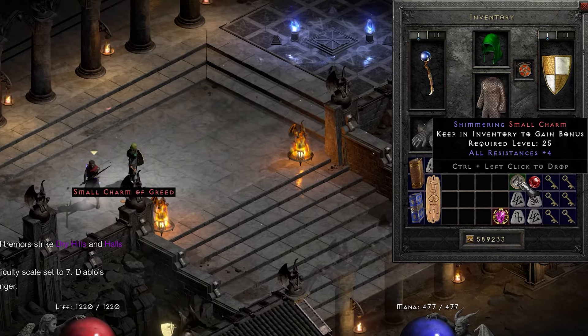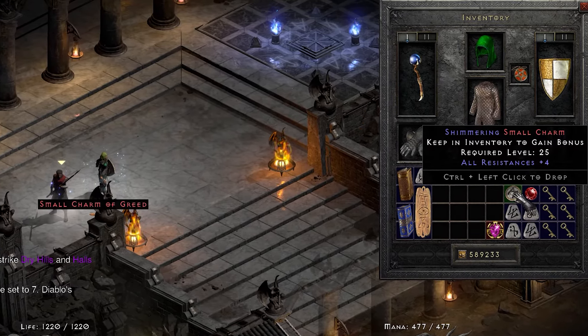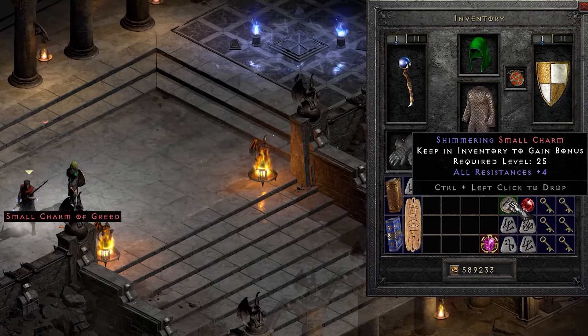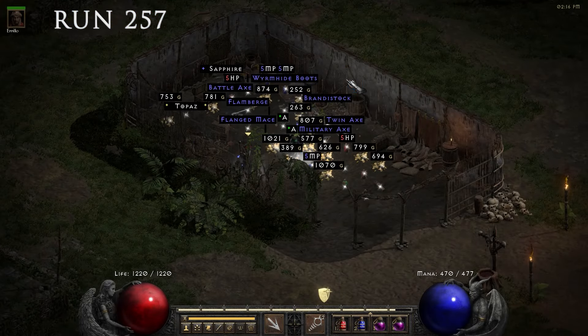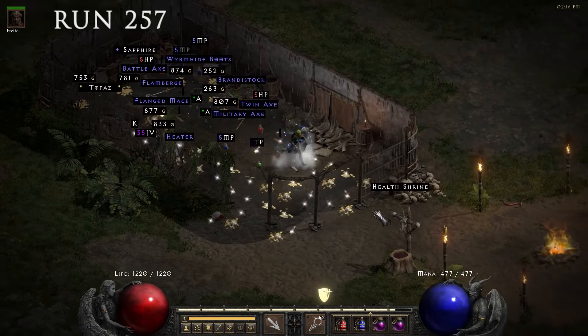At run 222 I found yet another nice small charm. I identified it in town and it turned out to be yet another all resistances 4 small charm.